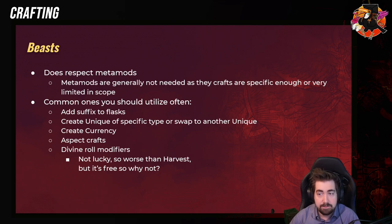Except there's a Delve Fossil — the Glyphic Fossil — that can give you the rare Essence mods.